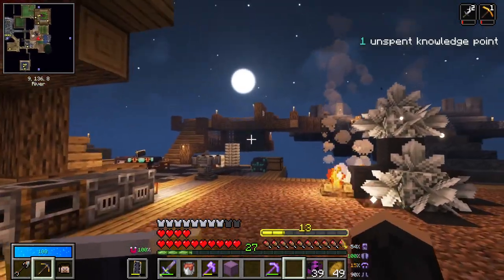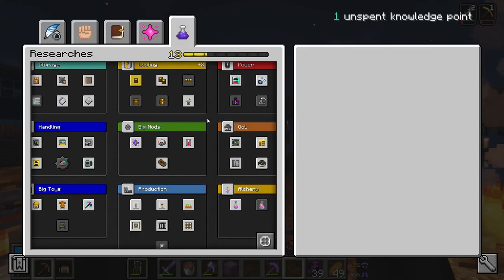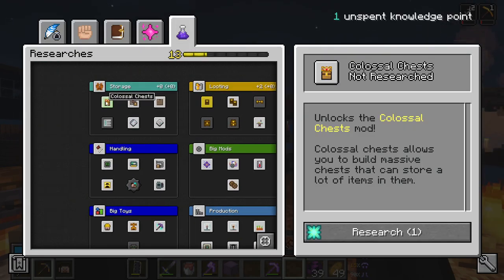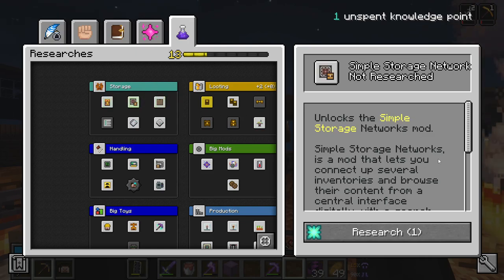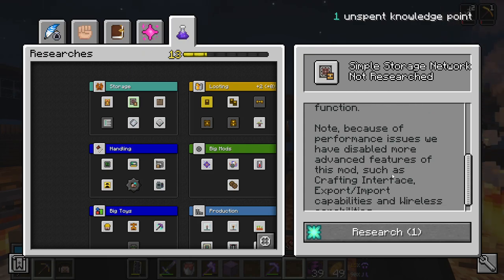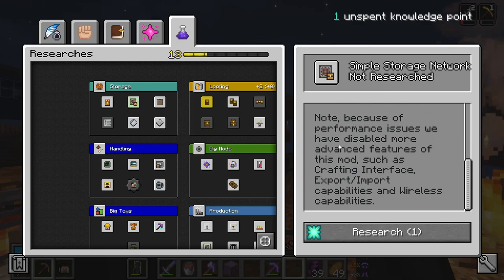Knowledge Point - we might as well consume it. What costs one? Storage mods exist - these cost one. Simple Storage Network is interesting, but because of performance issues they've disabled more advanced features of this mod. These are kind of the reason you'd want them, especially the crafting interface. It's nice to be able to pull things out and craft them elsewhere. Export and import, however, is going to be quite useful.